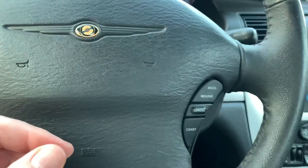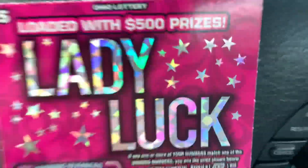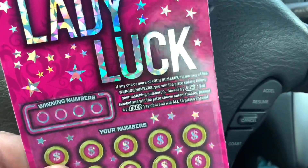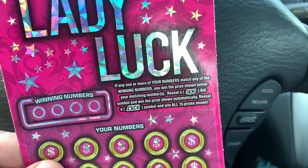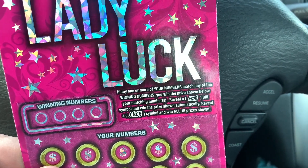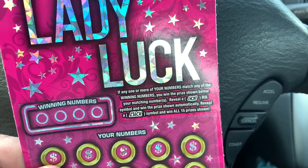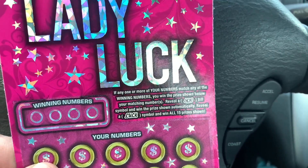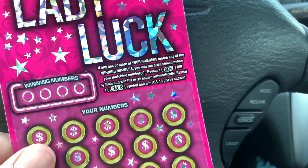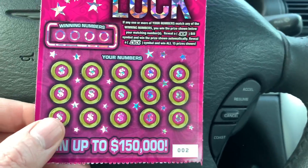Stinking loser. Lady Luck, hopefully she can pull us out here. The particulars: if any one or more of your numbers match any of the winning numbers, you win the prize shown below your matching numbers. Reveal the floating bill symbol and win the prize shown automatically. Reveal a luck symbol and win all 15 prizes shown. Ticket number 2.